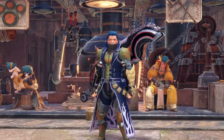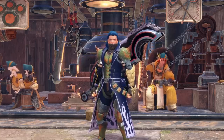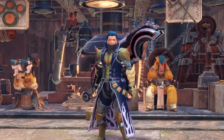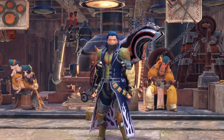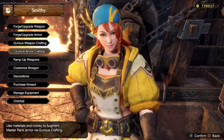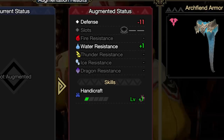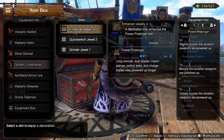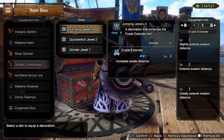In that skill list were two skills worth acknowledging: power prolonger and evade extender. Both are considered comfy skills, but one level of each is considered by most players absolutely vital — and I agree. I'm willing to drop an attack jewel to get those, but you don't have to sacrifice damage; you can use curious armor crafting to get them instead. You could roll them in the augmenting state, or roll a handicraft on the armor, then swap that unnecessary handicraft jewel for an enhancer giving two levels of power prolonger, or a jumping jewel giving two levels of evade extender.